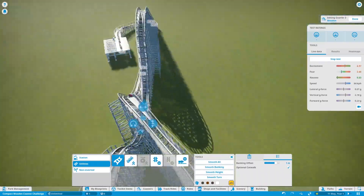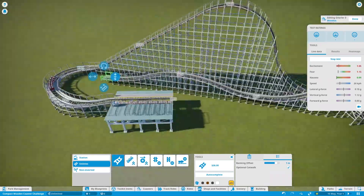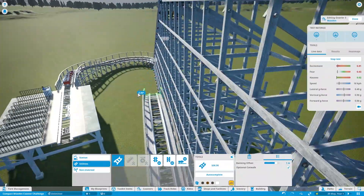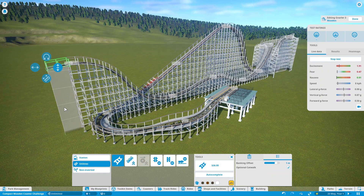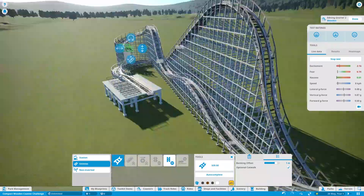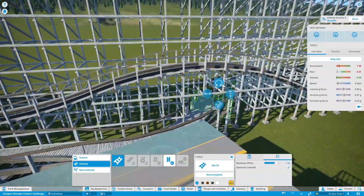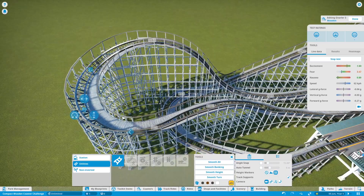The idea for this coaster came from Dr. Pay on Discord. He came up with a challenge to build a wooden roller coaster that was compact, had a lot of overpasses, a maximum height of around 32 meters, and a minimum track length of 700 meters — quite a challenge. I read it and thought, you know what, I'm going to try this. I streamed it on Discord so he and other players could watch. If you want to hang out while I'm recording, join via the links in the description.